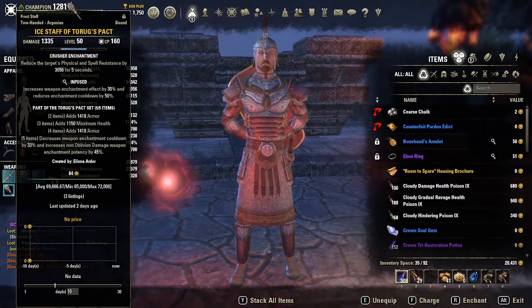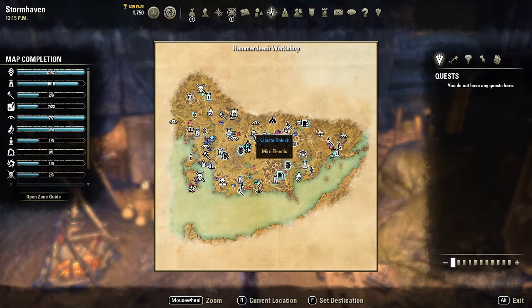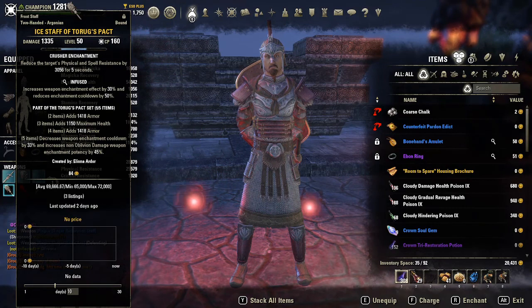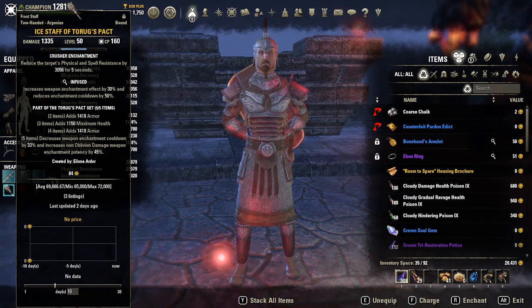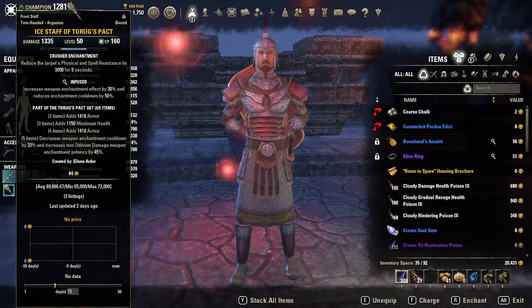This week's set is called Torog's Pact. It is a crafted set found in the base game and can be crafted at Fisherman's Isle in Grahtwood, Hammer Death Workshop in Stormhaven, and Lake Lalu Retreat in Deshaan. This set grants the following benefits: at two items it grants 1,487 armor; at three items it grants 1,206 maximum health; at four items it grants 1,487 armor; and at five items it decreases the weapon enchantment cooldown by 33% and increases non-oblivion damage weapon enchantments by 45%.